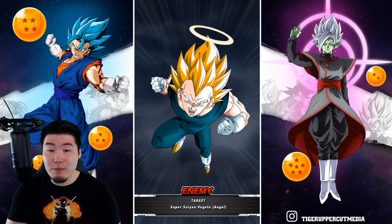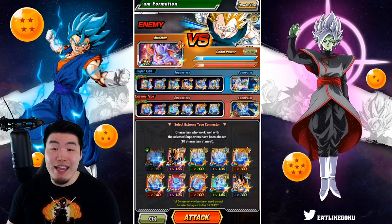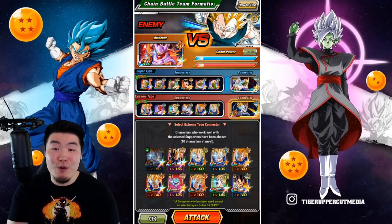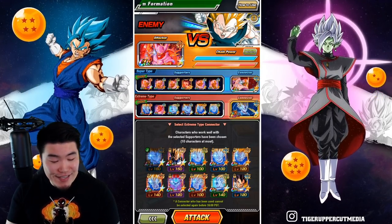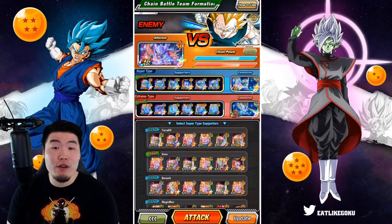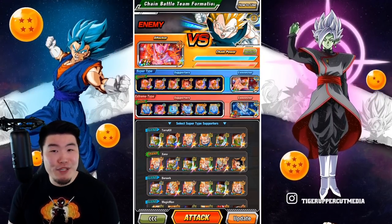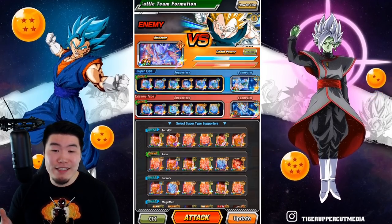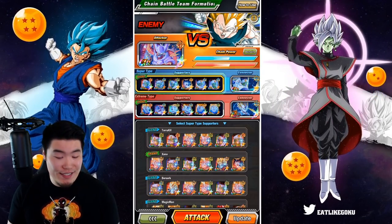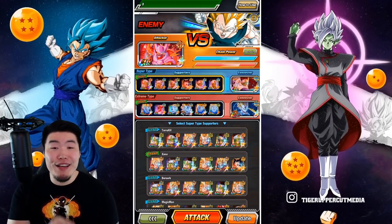That is the strategy we'll be using as well. I did manage to find some pretty decent support teams, but it took a while — a bunch of resets — and it was pretty frustrating. These chain battles are always pretty frustrating. I'm not expecting a super high score here. I think we are going to get over 100 million, and maybe get into the top 1% on this first attempt. But don't expect a super impressive score because we just don't have the teams for it. Nonetheless, these are my teams: we have the STR Janemba as the attacker.